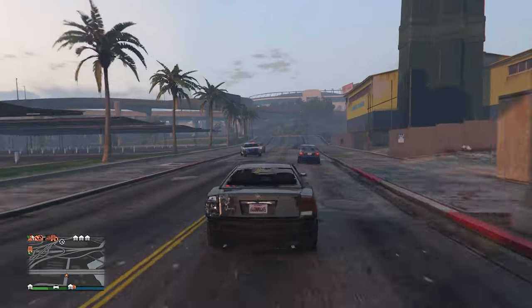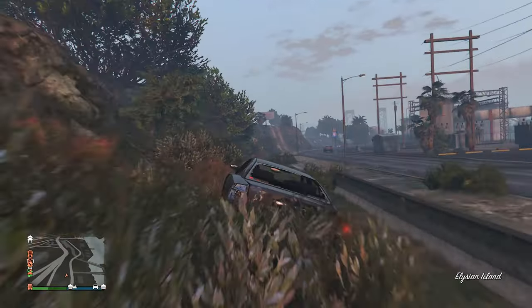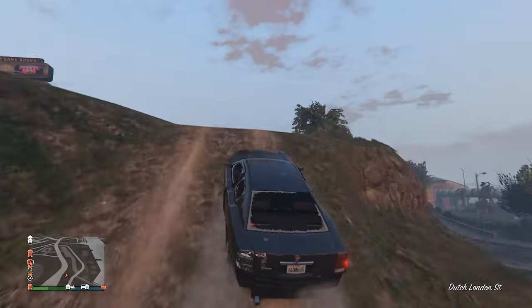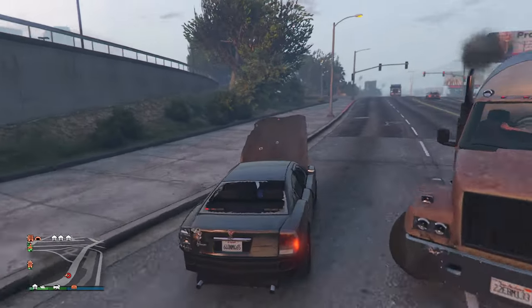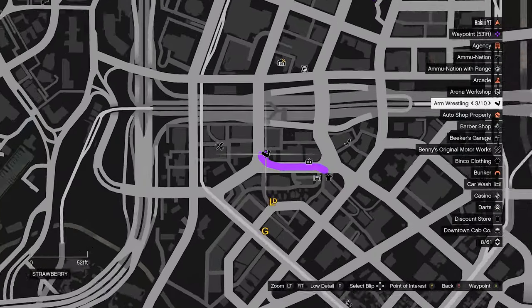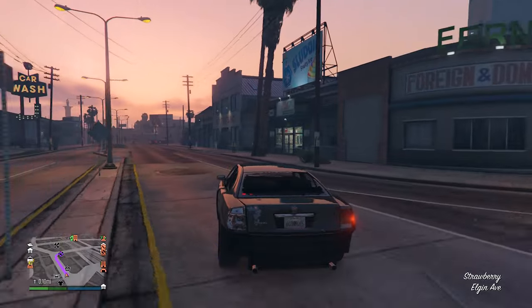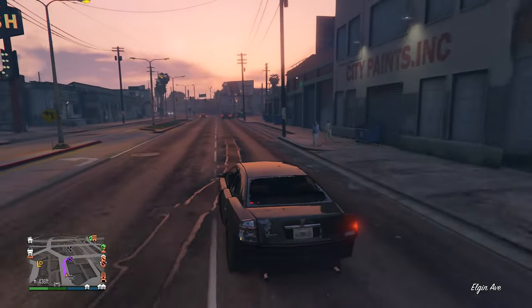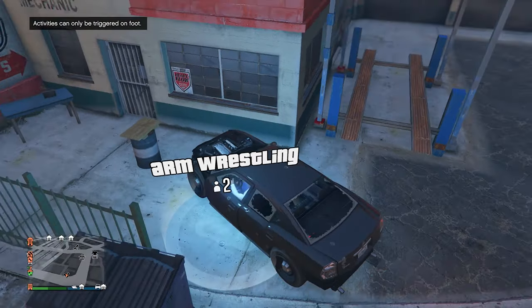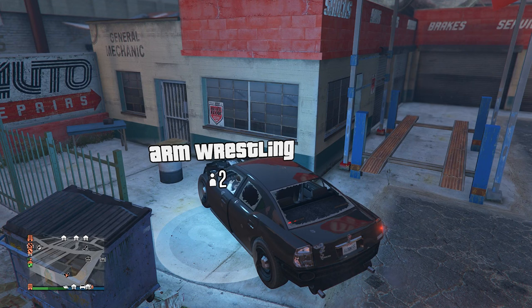The vehicle is going to be damaged, so I'll show you how to fully repair it for free — you can't take it to Los Santos Customs since it's an unmarked police cruiser and cannot be saved. To repair it, go to the arm wrestling location and hover over the white circle with your vehicle. As soon as you exit the car, spam right on the D-pad to enter the job menu, then immediately quit.